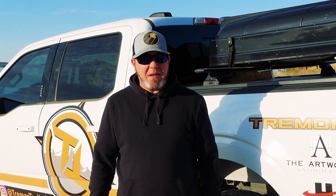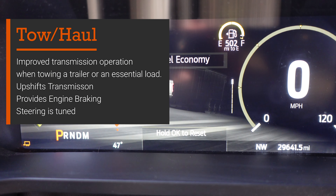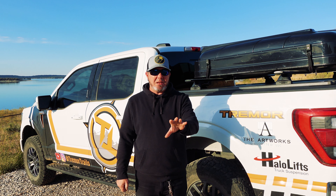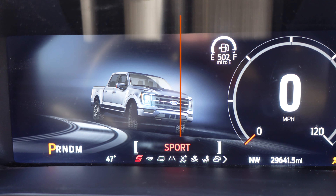The first mode the truck always defaults to as soon as you turn it off or back on is Normal. Normal is your everyday drive — pretty self-explanatory. From Normal you have Eco. Eco is a really great mode for highway or even in town. What they've done is adjusted throttle response so that if you have a lead foot it doesn't engage quite as fast.